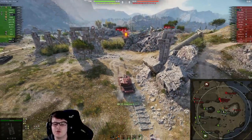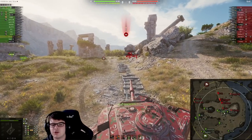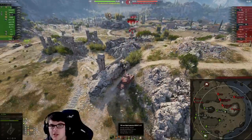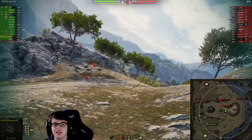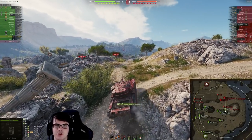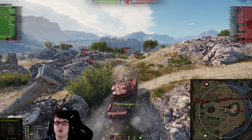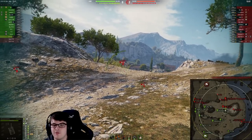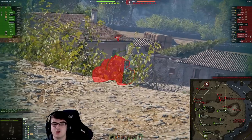We are looking at the Centurion 7/1, which is a tank that features a standard gun capable of dealing 390 damage, but it also has HESH rounds able to do 480 damage. On these HESH rounds you get pretty decent penetration — 210mm — which is capable of ripping apart some of those lightly armoured vehicles. You can boost the damage per minute to crazy high levels, but it takes some getting used to. We're going to see a brilliant game on Cliff, which a lot of people really struggle with, to have super high-impact games.